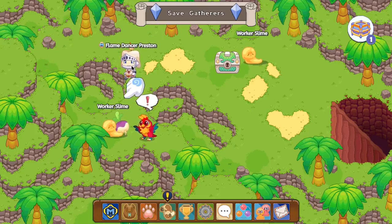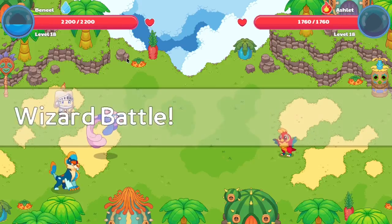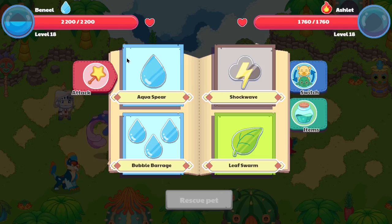I was really just hoping that the wizard would walk behind a mountain instead of going around the entire path, but okay. Do what you want, I guess.